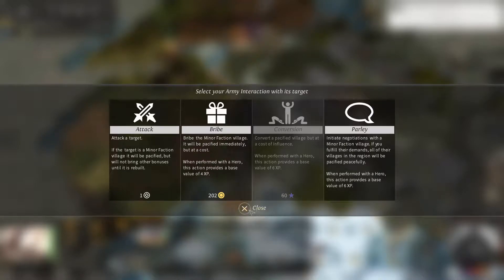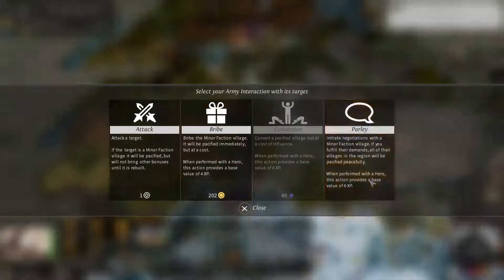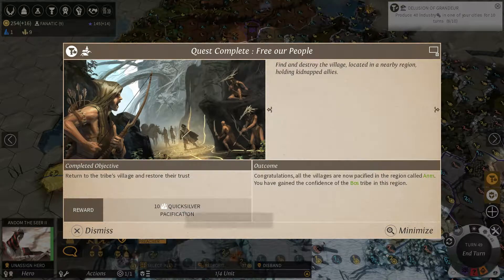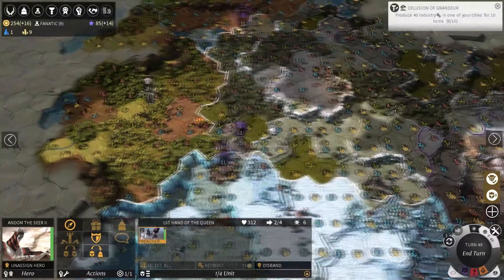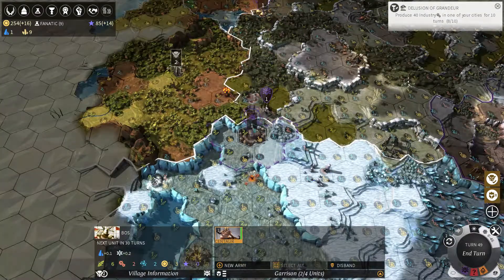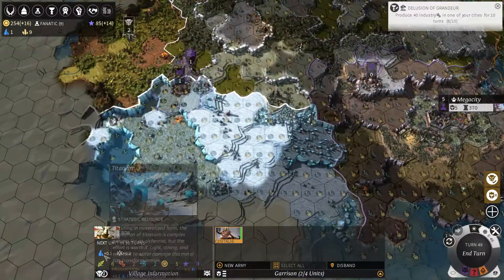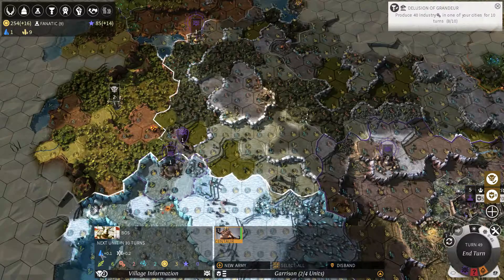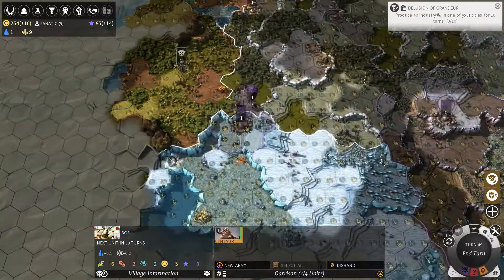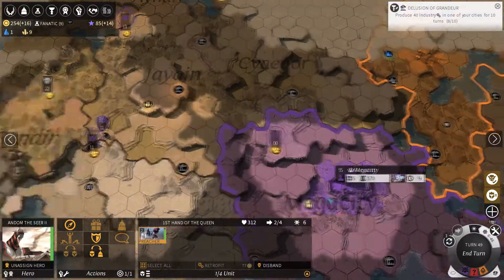I just need to get close and parlay again. We got 10 quicksilver upon pacification of the village. Now that it's pacified, let's convert it to our insane religion. That gives us a free unit. This village is making 0.1 titanium and 0.2 spices per turn. So you can get resources from different lands, but very minimal. The more villages I get in that region, the more I can potentially get.